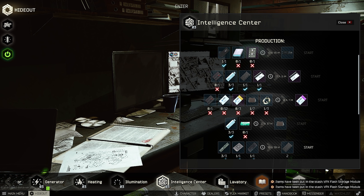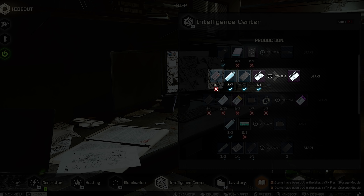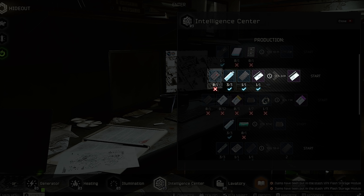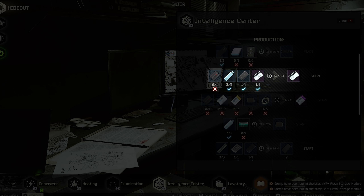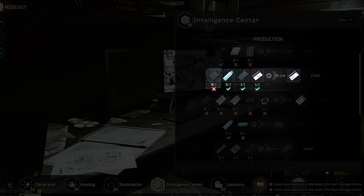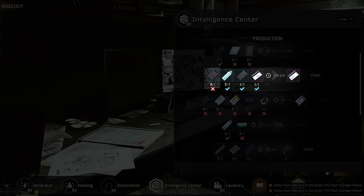Moving over to Intel level three, the 11SR card has been added as a craft. This is the card required to go through the bathroom swipe extract from Interchange — the safe room extract down the bottom. These keys sell for between one and 1.5 million rubles, working out to about 75 to 100k per extract. Definitely worth grabbing one if you can. As for the craft itself, probably not worth it right now. Prices will fluctuate heavily over the next 24 to 48 hours, so take it with a grain of salt.